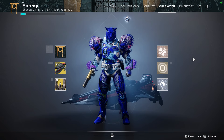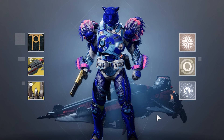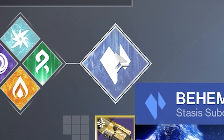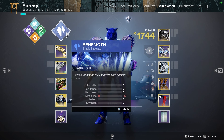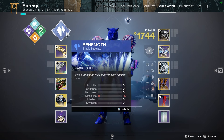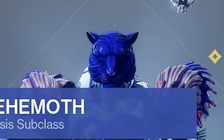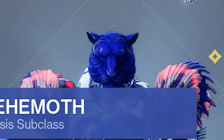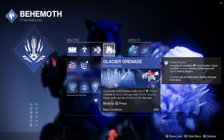So today we have what is called the Architect — that's at least what I like to call it. We're on Stasis Titan today, one of the best subclasses, as shown by the fact that it is the most used subclass in the game. It's been consistently good ever since it came out, which I can't say the same about for a lot of the other subclasses. So we have Behemoth and we're rocking Howl of the Storm and Glacier Grenades.